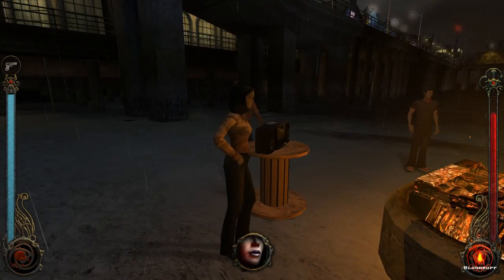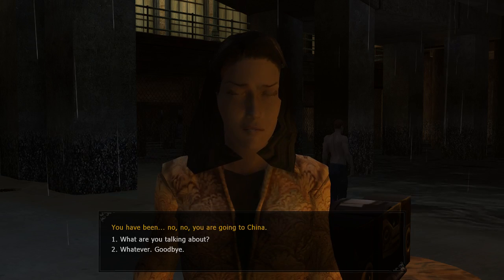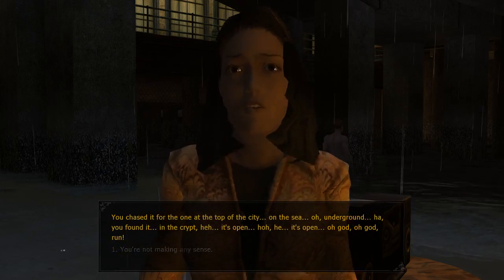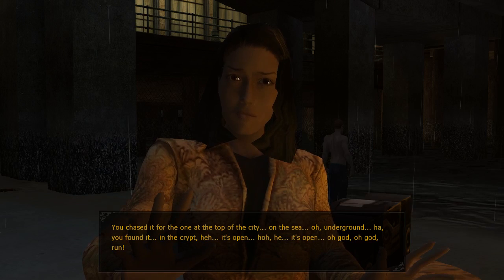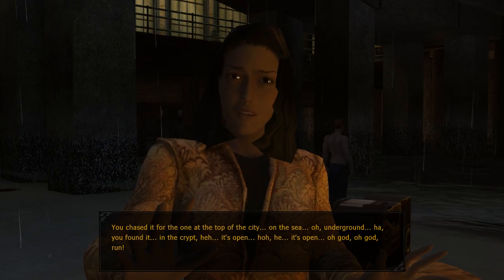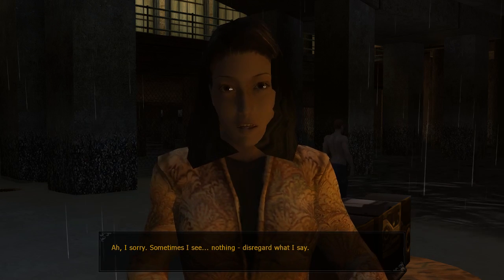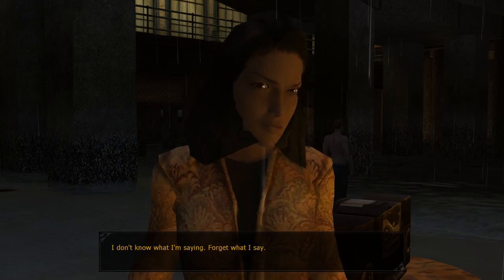You didn't even tell me your name, you asshole. Hey Rosa — no, I don't want to go to China. Why is he smiling? The father is... Smiling Jack behind him? 'You're not making any sense — chased it for the one at the top of the city, on the sea, underground, we found it in the crypt — it's open! Oh god, run!' 'I don't understand, I'm sorry. Sometimes I see... Nothing. Disregard what I say.' 'Tell me more.' 'I don't know what I'm saying. Forget what I say.'